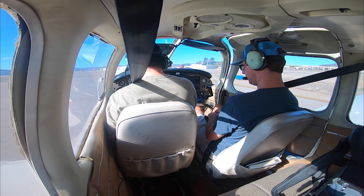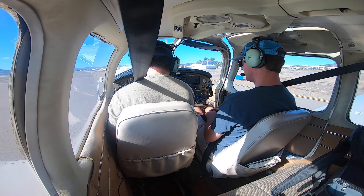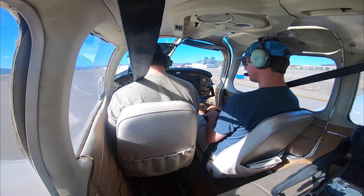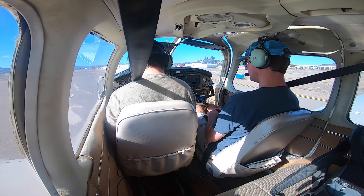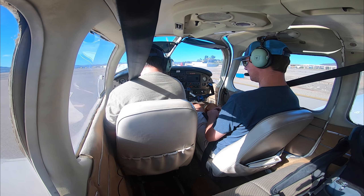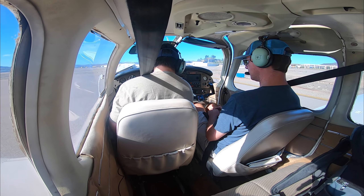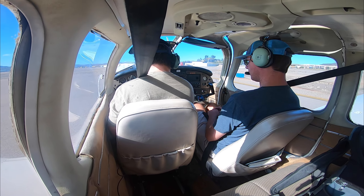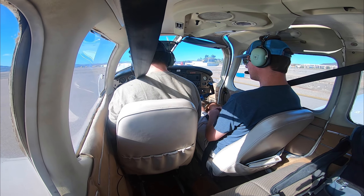Seatbelts good. Belts and harnesses. Mixture full rich. Primer is locked. Throttle is 2000, keep my feet on the brakes. Engines all within the green. Magneto drop — there's the RPM drop. Going to turn it to the left, there's a drop again. Good. Carb heat — there's the RPM drop there. Vacuum is good. Oil temperature in the green. Oil pressure in the green. Ammeter is good. Throttle back down to 1000.